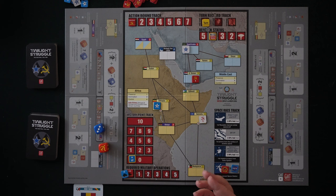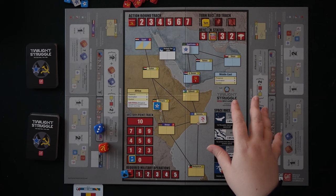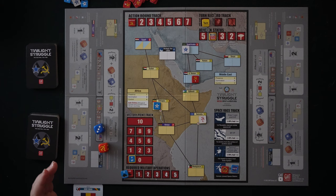Twilight Struggle full size is a Cold War game. It's about the United States and the USSR having conflict in various parts of the world, trying to spread their influence everywhere and become the most dominant global power. In Red Sea, all of this is condensed down into just Africa and the Middle East. The game plays like full-size Twilight Struggle, but it's shorter because it's fun-size Twilight Struggle.